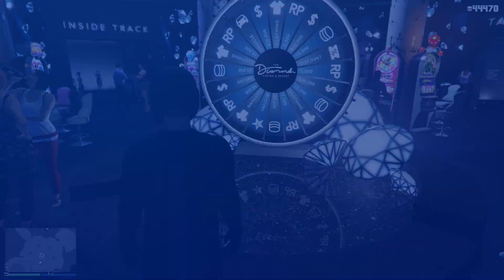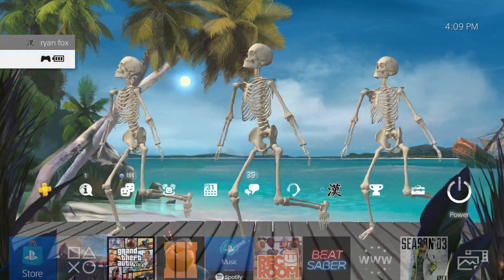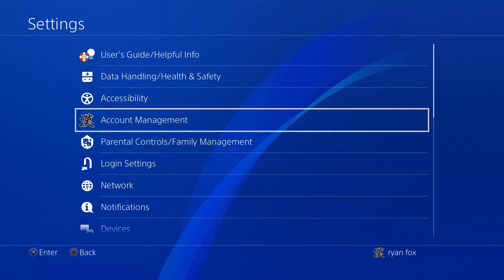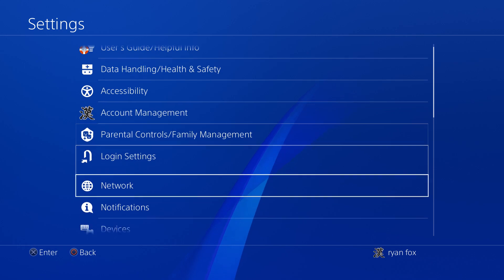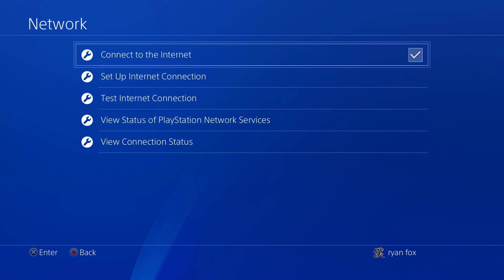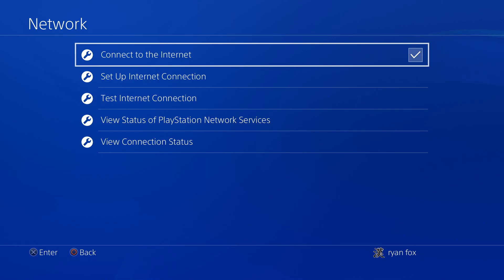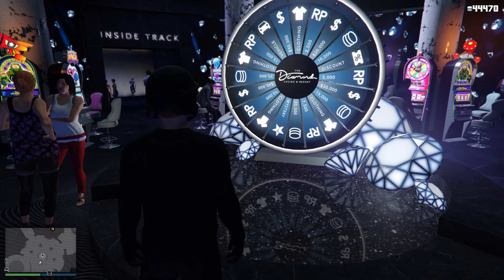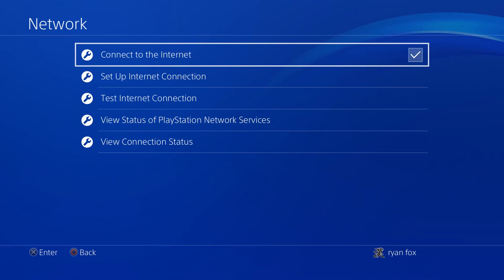Now you want to press the PlayStation button, go up and go over to settings. You want to click network. You just want to have that set to quick access. Now you can double press the PlayStation button and it'll go away. If you double press it again, it'll reappear. Magic.